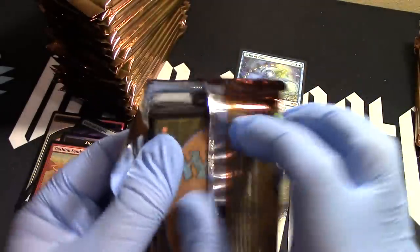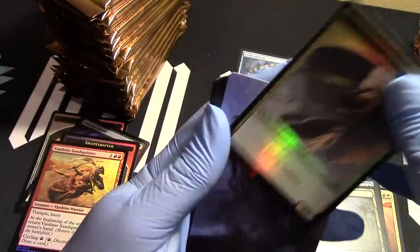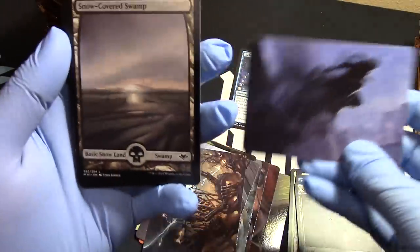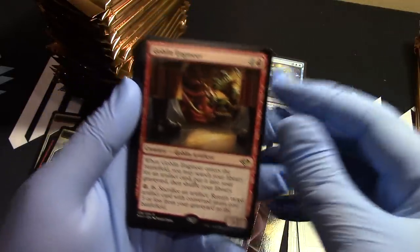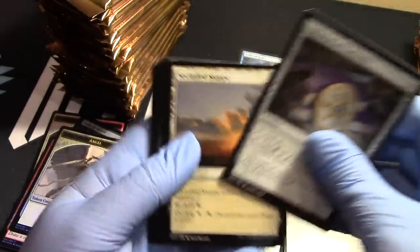Angel — I love this foil angel. I don't know — this token is good. Dementors — sorry, my bad. Goblin Engineer. There we go.